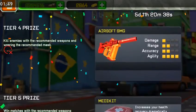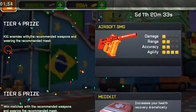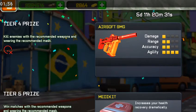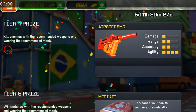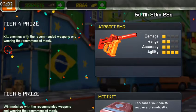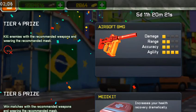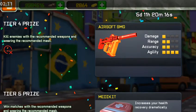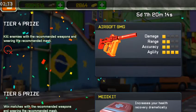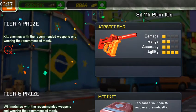For tier four: kill enemies with the recommended weapons while wearing the recommended mask. Use the golden fire breastplate. Try to buy some normal grenades, damage your enemy with those grenades, then finish him off. This is especially helpful if you only have the SMG or the assault rifle. It will be easier for those who have other weapons.